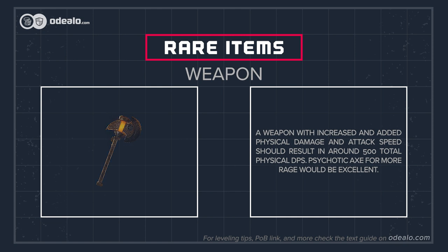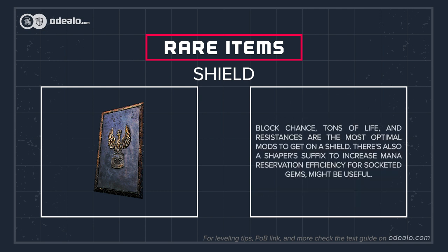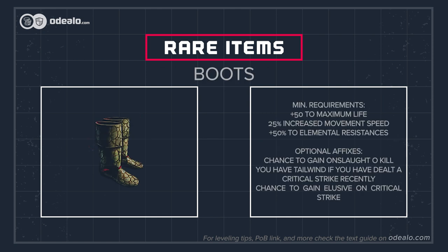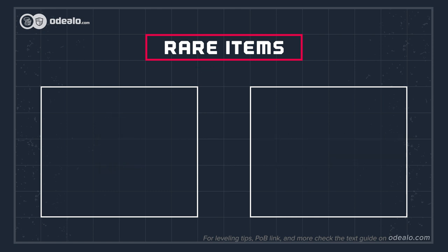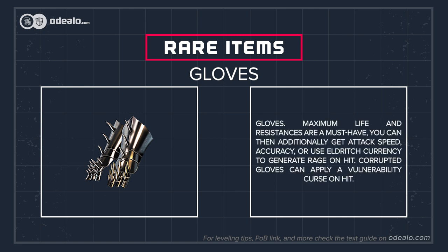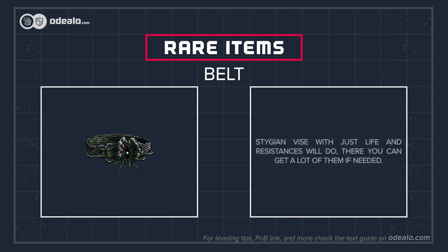A Psychotic Axe for more rage would be excellent. Block chance, tons of life, and resistances are the most optimal mods to get on a shield. There's also a shaper's suffix to increase mana reservation efficiency for socketed gems, which might be useful. Besides maximum life and elemental resistances, on a body armor aim for added critical strike chance for attacks or an additional curse; explosions would help with clear speed. We recommend a pair of boots with elemental resistances, movement speed, maximum life, and some additional offensive mods. For gloves, maximum life and resistances are a must-have; you can additionally get attack speed, accuracy, or use eldritch currency to generate rage on hit. Corrupted gloves can apply a vulnerability curse on hit. A Stygian Vise with just life and resistances will do.